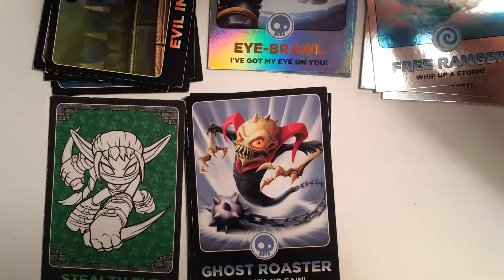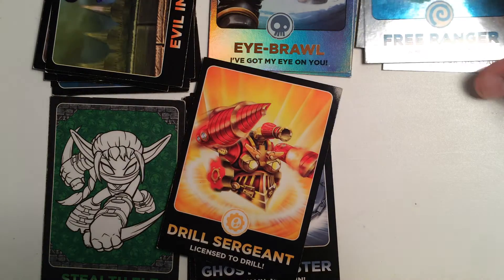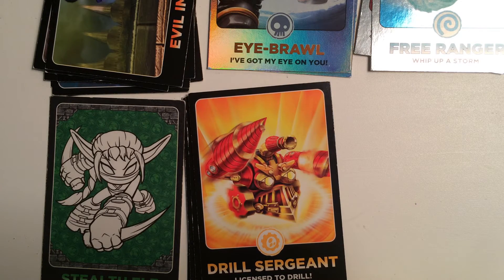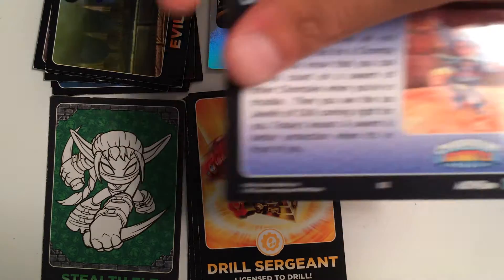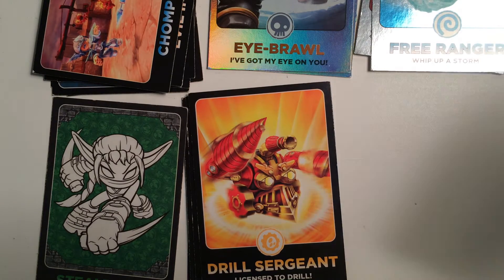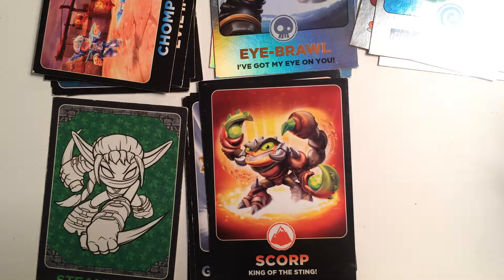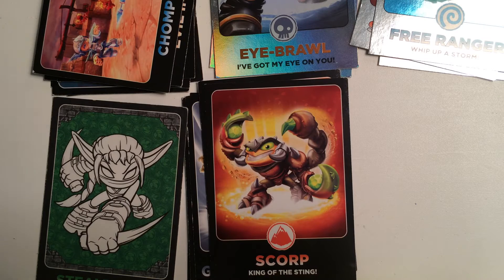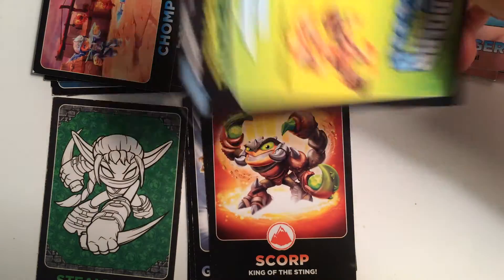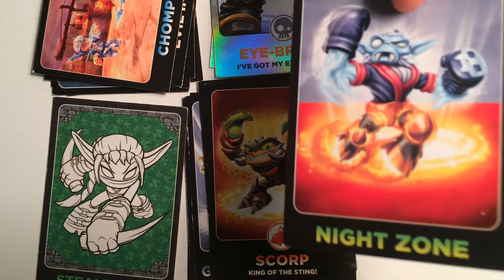Next we have Drill Sergeant, who is number 13. Next up we have Chomp On This, who is number 82. And we have Scorp, who is number 14. Next we have Night Zone. This is an Evolve or Swap Force — I call them Evolves, but it's pretty much from the Swap Force. It's a combination of the two.